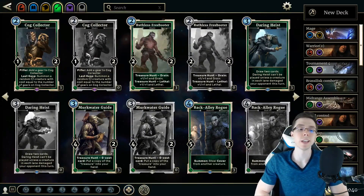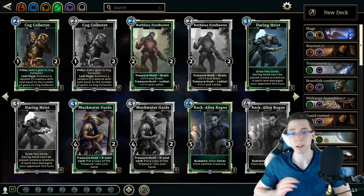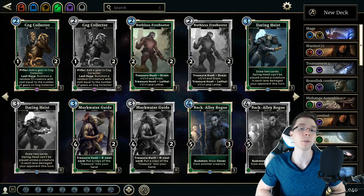Hey everybody, CVH here, and today we're on part 4 of our Return to Clockwork City set review for The Elder Scrolls Legends. Today we're going to be focusing on the agility cards in the expansion, going over their pros, cons, where I think they might see play moving forward, having only a couple days with the set so far, and just my general thoughts on them. Let's get started.